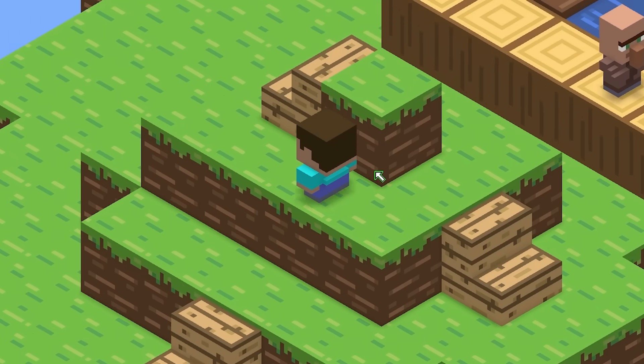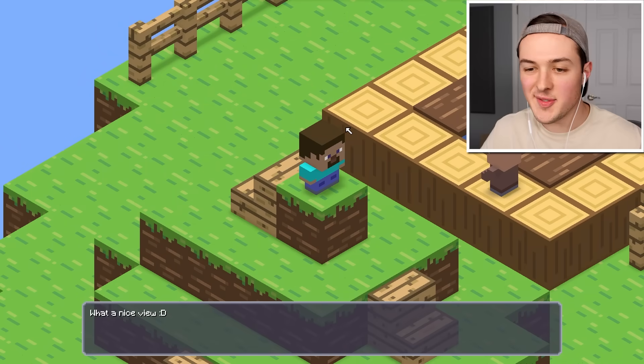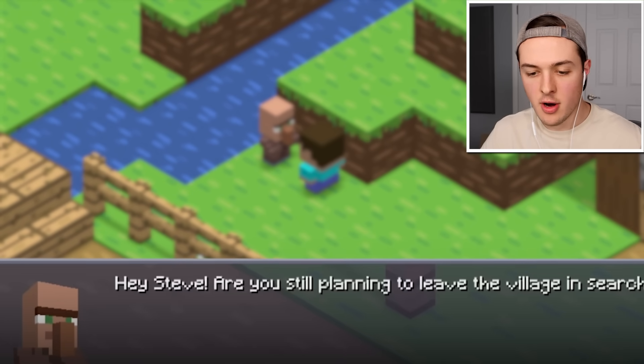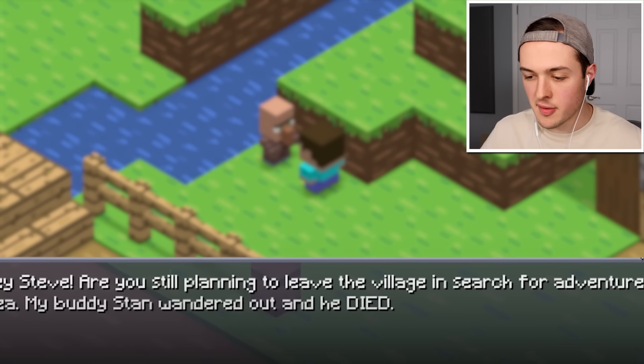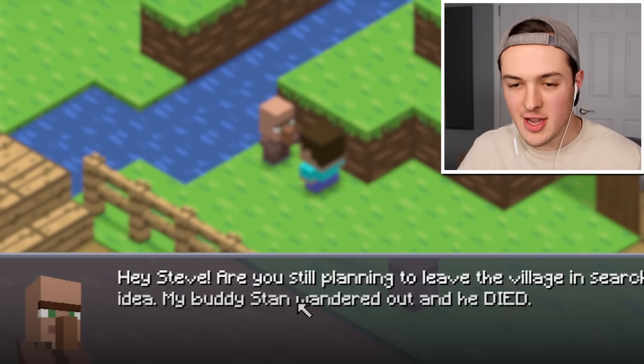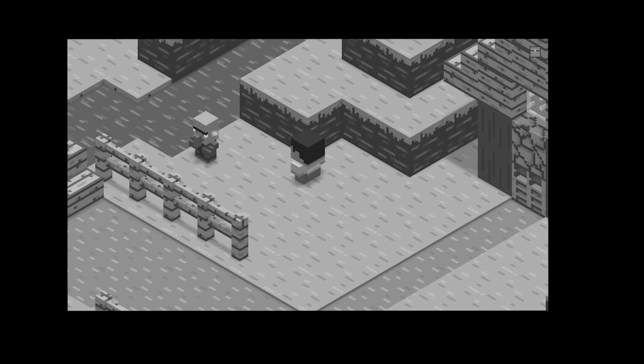It looks like there's something over here — this is kind of giving me Zelda vibes. What a nice view. Let's cross the bridge. Is this his friend? 'Hey, Steve. Are you still planning to leave the village and search for adventure? That's probably a bad idea. My buddy Stan wandered out and he died.' Well, thank you for that little tidbit of information.